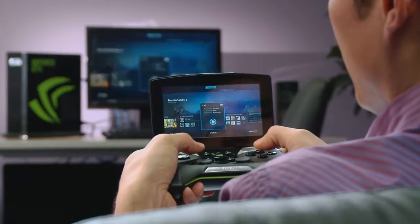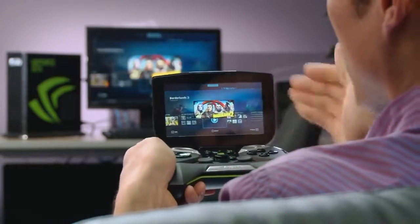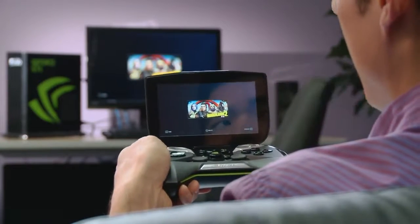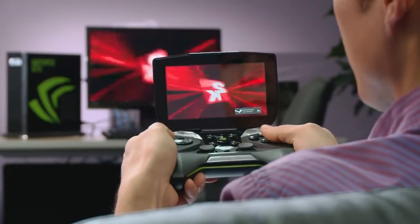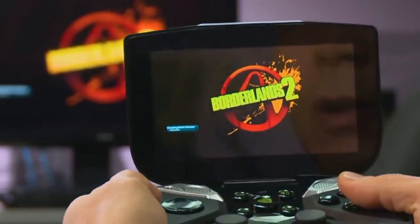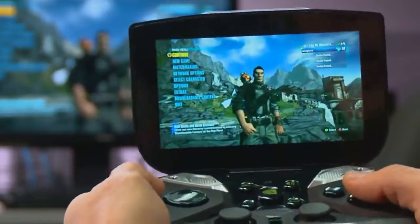Hit it again to play, to launch the app. I'm going to go down here, select play, and we're going to be loading up Borderlands 2. And you'll see that what we see on Project Shield here is exactly what you see on the PC back there. I'm going to resume the game I was playing with my favorite character right now, the Commando. We're going to get right into the Badass Crater of Badassitude.